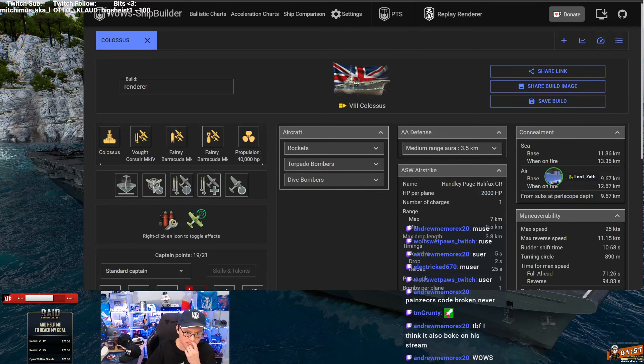This is the Colossus - this is the ship that Big O loved and then Wargaming nerfed the hell out of it, and Big O is still finding a way to make it work. We had a discussion before about premium ships being nerfed; Colossus is a great example of the fact that it could happen.